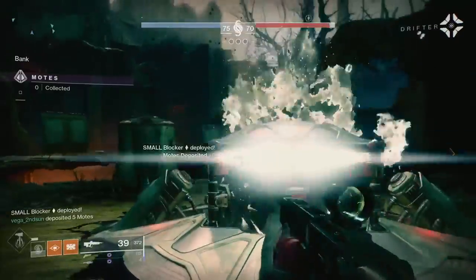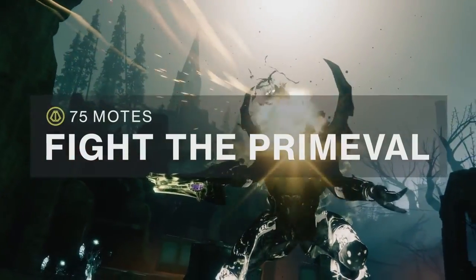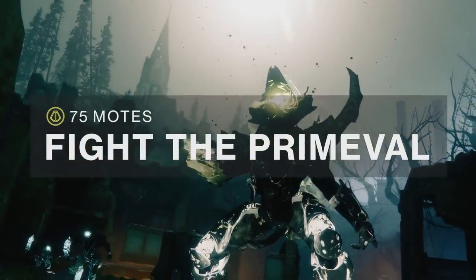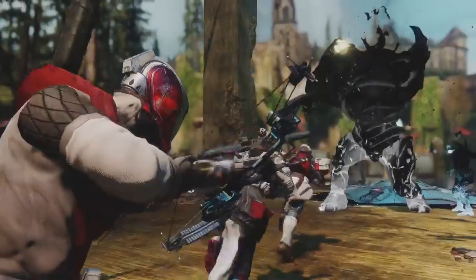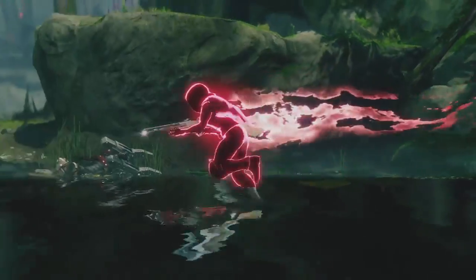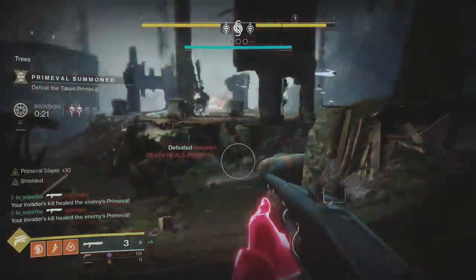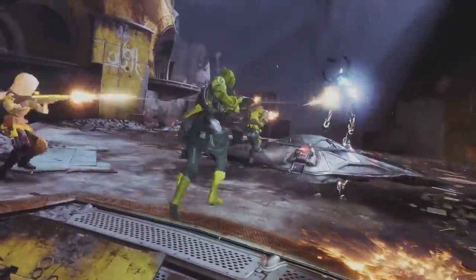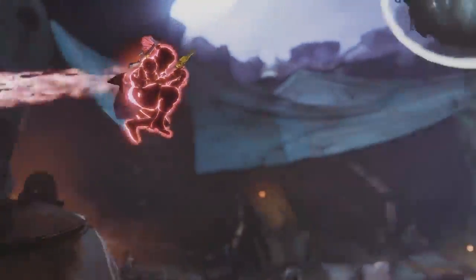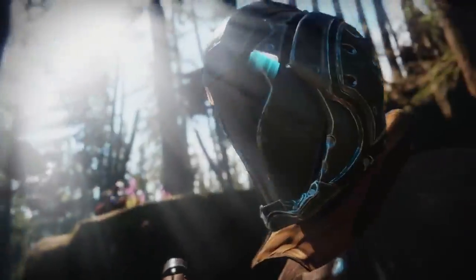Once your team has enough motes banked, you'll face the big boss — a Primeval. Summon the Primeval, kill it, and the win is yours. But look alive, because he won't be alone. A guardian from the other team can keep invading through the final fight. Stick together to rough the enemy faster, or send a guardian to bomb the other side. Throughout a match, that's your gamble — and it can reap killer rewards.